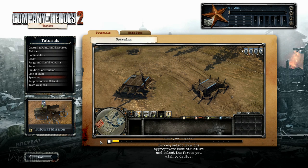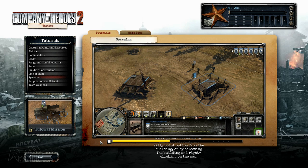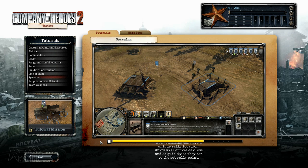When you require additional military forces, select from the appropriate base structure and select the forces you wish to deploy. When they arrive on the battlefield, units will move to the building they were deployed from unless a rally point is set. Rally points can be set by selecting the rally point option from the building or by selecting the building and right-clicking on the map. Each building can have a unique rally location. You can cancel a unit deployment by left-clicking on the portrait of the unit in the production queue.